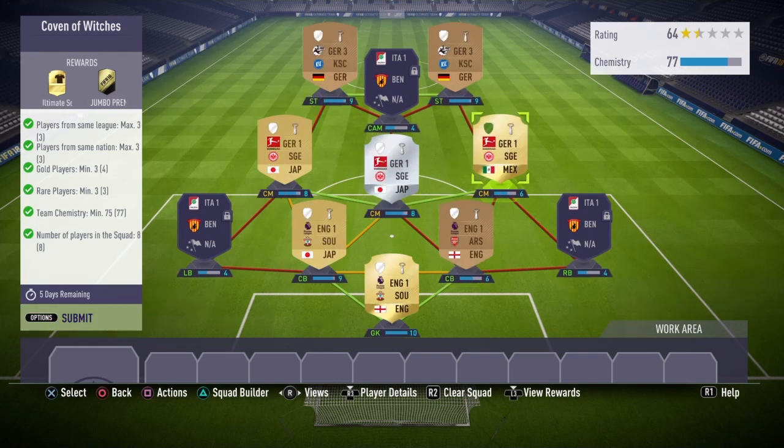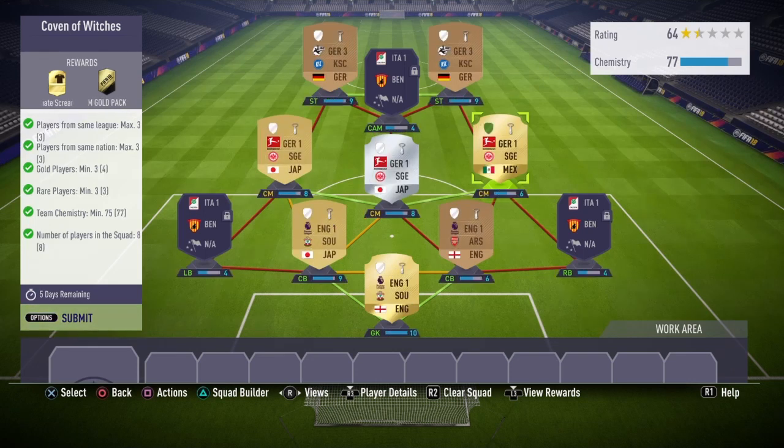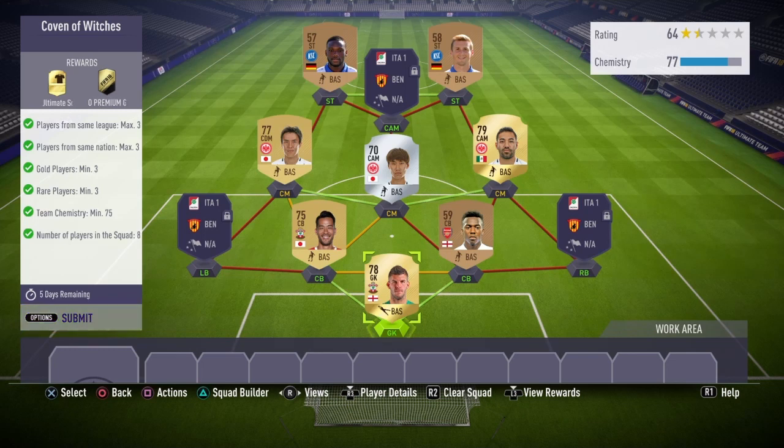I have one player on loyalty currently, but as you can see I have 77 chemistry and you only need 75, so this extra loyalty does not make a difference whatsoever. I bought all these players for a little more than they're actually worth. You can get the goalkeeper for about 700 coins.